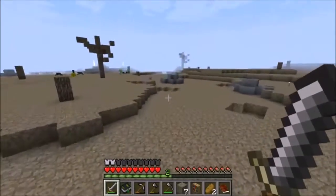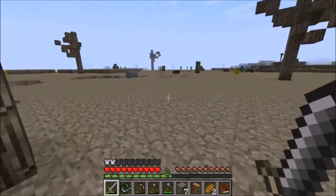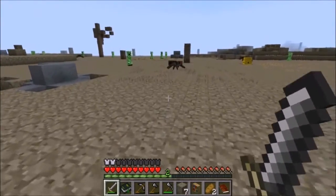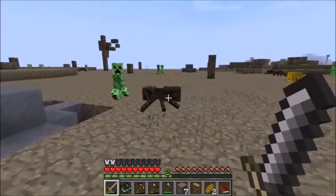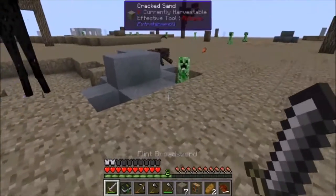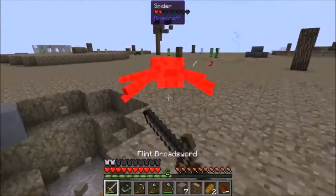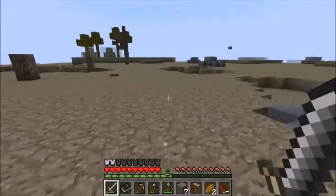We do need two strings from spiders — we risk it for a biscuit! Let's go out and see if we can draw in some spiders. They're not going to be attracted to us... I want that spider right there, not Mr. Creeper. Get away, Mr. Creeper. Blow up the spider while you're at it! Yay — he did blow the spider up. There we go — there's a string. We got two strings, woohoo! We're done — let's get out of here.